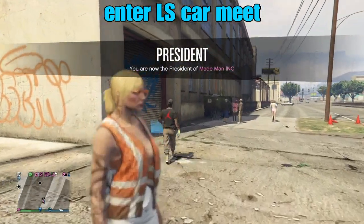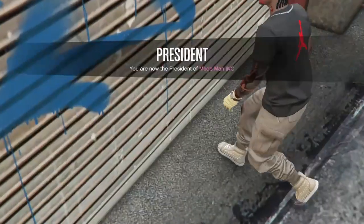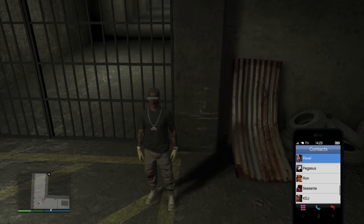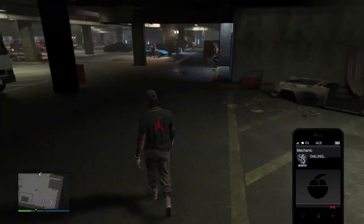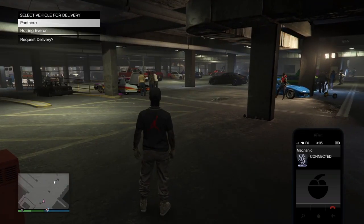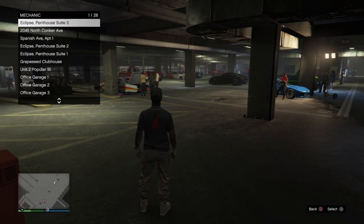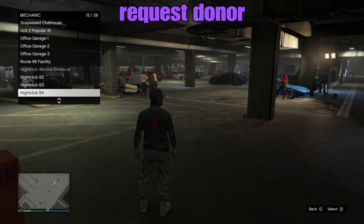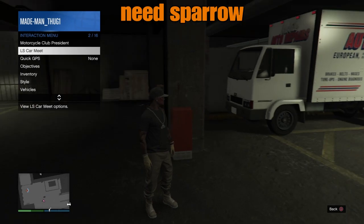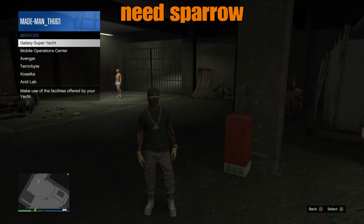After each person has done that, all we're gonna do is make our way straight into the LS Car Meet. Just like before, the first step is to request a donor — the donor is the car with all the mods that we want to transfer over. So we'll request that donor. In addition to the donor, we'll also need a sparrow; we'll need to call that out in just a moment.